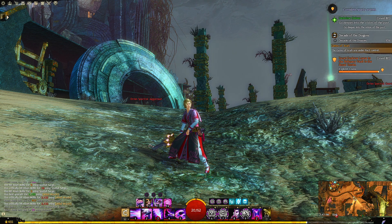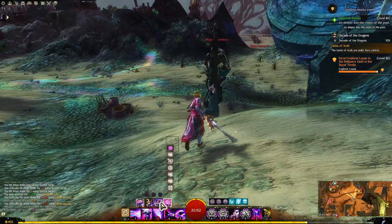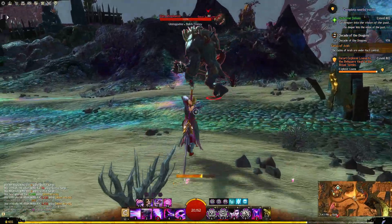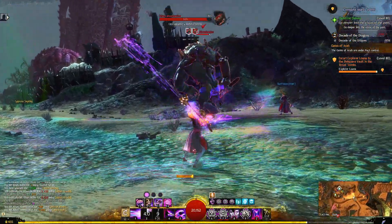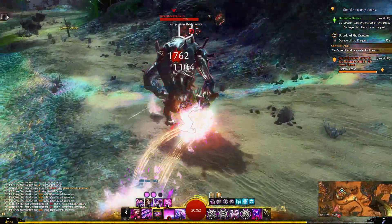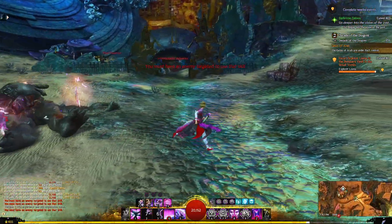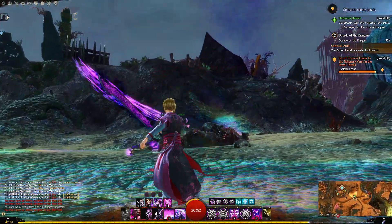With this build in particular, having two summons of your Phantasmal Berserker is quite handy. We'll summon some illusions, get some cripple on that, lunge in, shatter — two more are up, shatter again and they're done. They're finished.